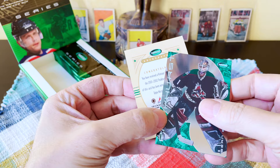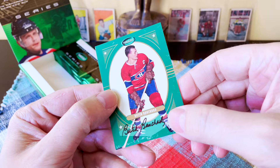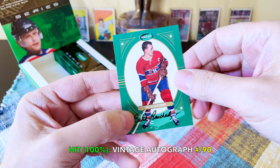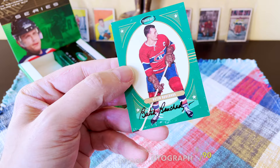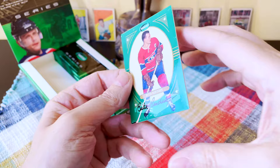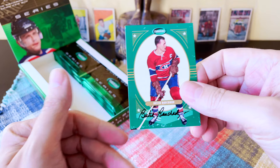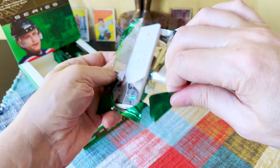So this is a vintage auto, guys! Who is it? Oh my god — it's a Hab! Whoa — it's Butch Bouchard! Nice — it's an on-card auto! Unbelievable! Wow — he is one of the most important captains in the history of the franchise, one of their biggest longest-serving captains. Butch Bouchard on-card — clean, really tight auto. That is sick, that is completely sick!